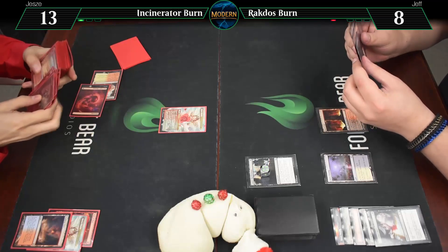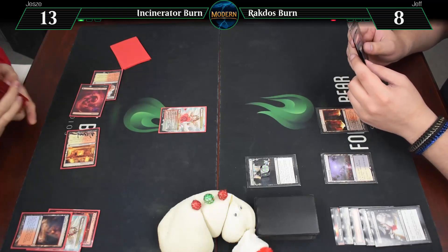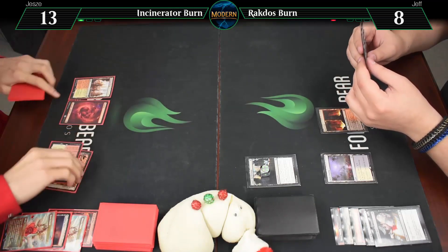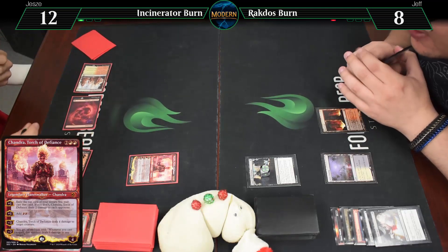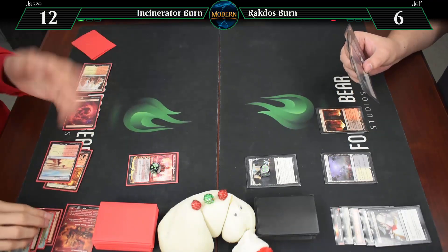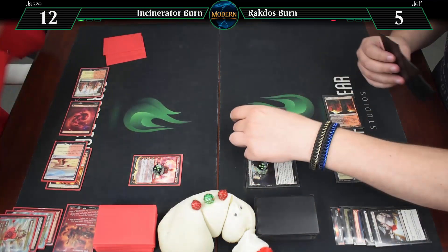Fetching a Sacred Foundry — don't have Steam Vents, not playing blue. The Scalding Tarn messed me up. Untap, draw. Here's a Sunbaked Canyon — going to 12. Here's Chandra, Torch of Defiance — she'll go up to 5 to exile my top card, which I cannot play, so 2 damage to you. Putting me to 6. Pass the turn. End of your turn — going to 5. Next loyalty up to 5. Orcish Bowmasters.